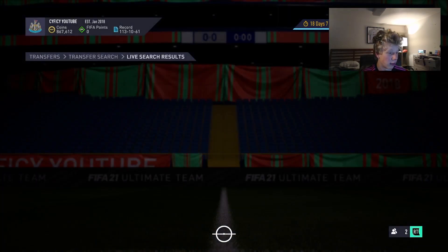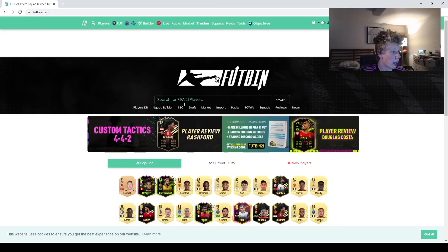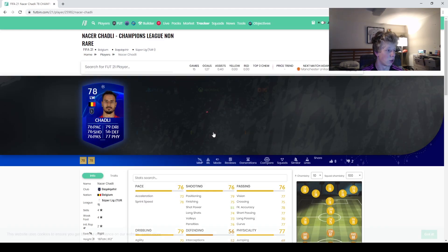I probably got 50 cards, maybe. I'm trying to get anything under 800. If we go look on Futbin - I got Chadley, I already have him in my club. If you go search him up on Futbin, Chadley UCL, he's at 750 coins right now.